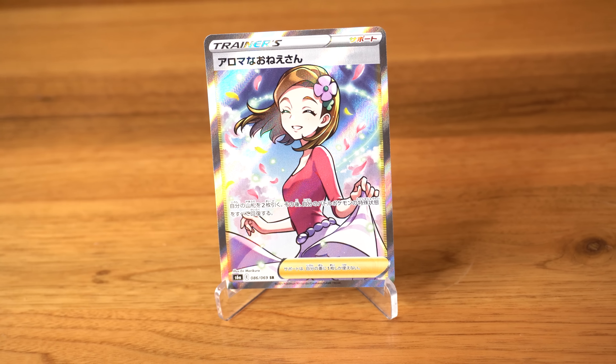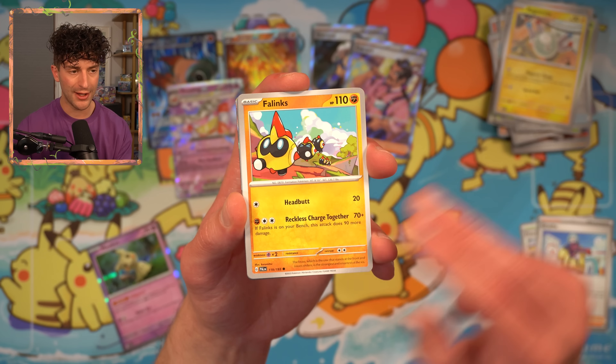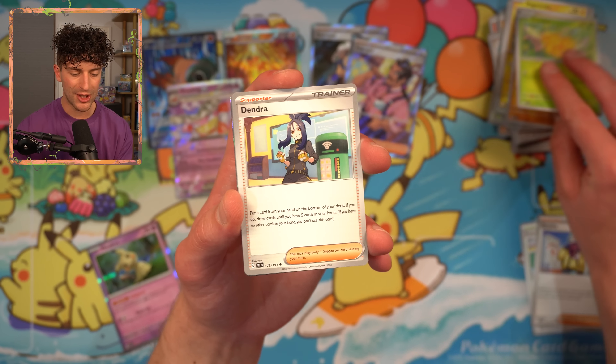Pineco. And we got a Mimikyu — prevent all damage done to this Pokemon by attacks from your opponent's Pokemon EX and V. It's not that good. I told you guys, I'm on my read-every-card arc. We got Rika. Magnemite. Phanpy. Iono. Dendra — so Dendra's SAR is in this set. This is one of the chase collector cards. It was a big chase card over in Japan.